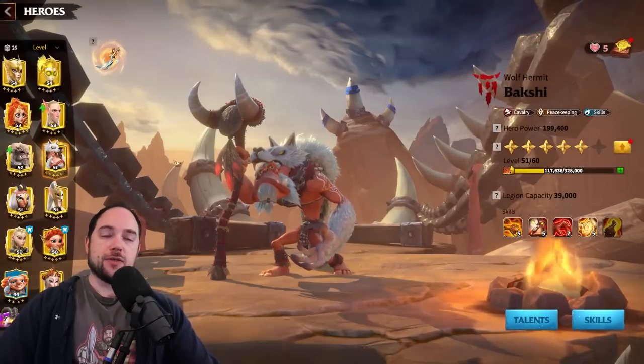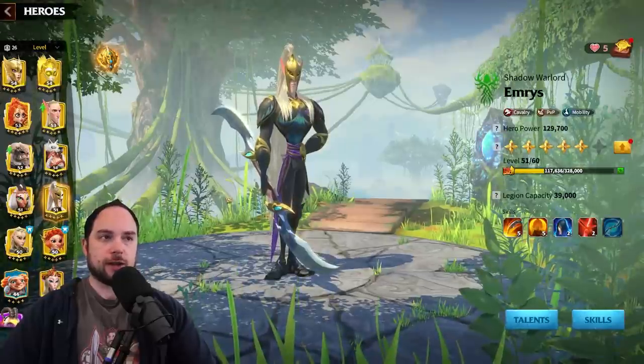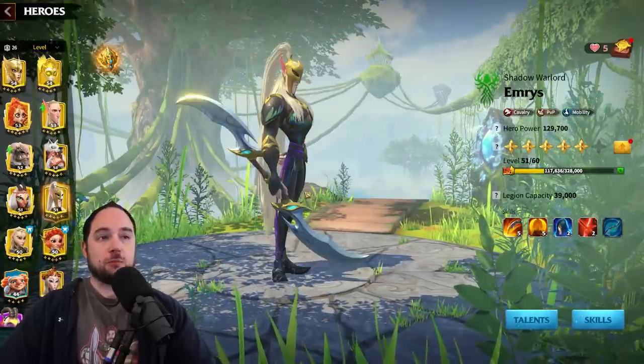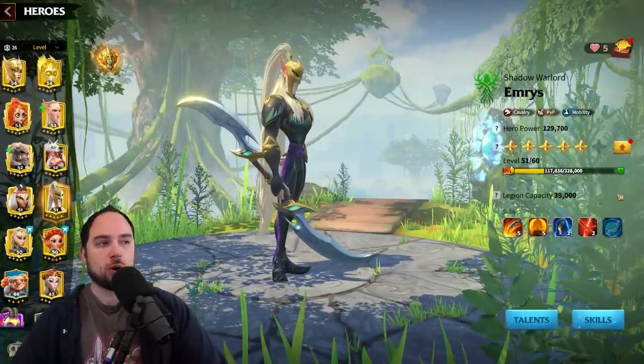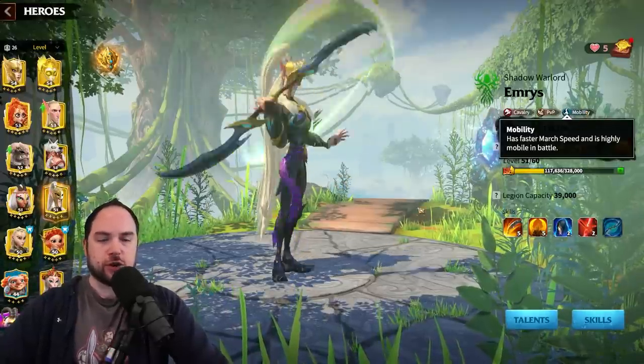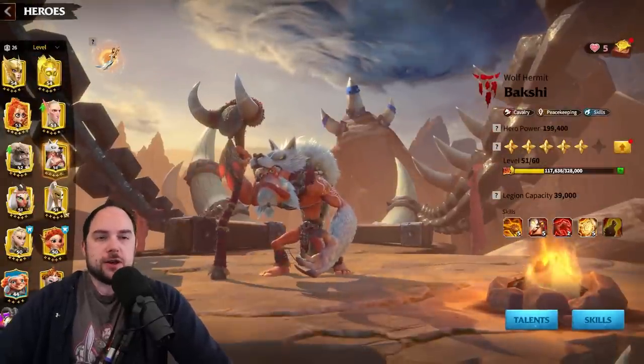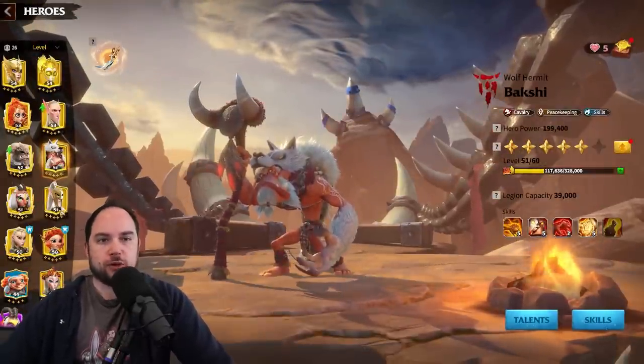If you're still leveling up with Bakshi, use a peacekeeping build while leveling, then once you hit level 50, use a talent reset and switch over to the skill tree. In terms of pairings, the meta pairing is Bakshi primary and Emrys secondary. The Emrys primary build is interesting when you take advantage of mobility talents and ambushing resource nodes, but even then, Bakshi tends to be the superior combo with cavalry.